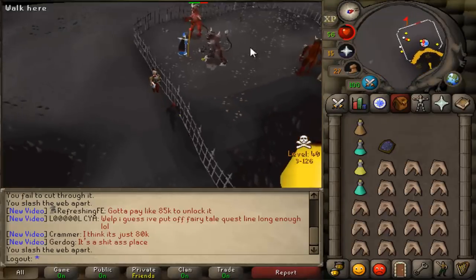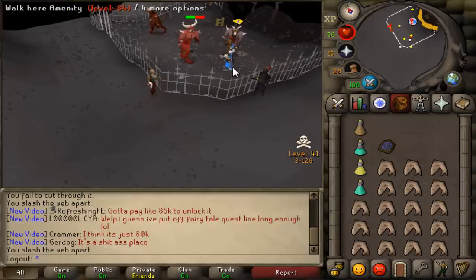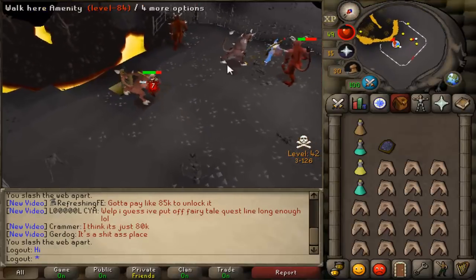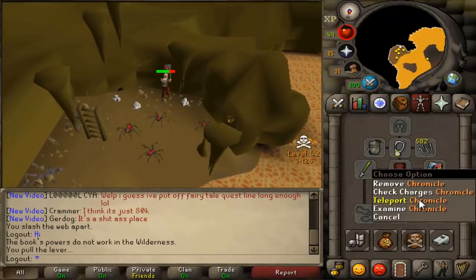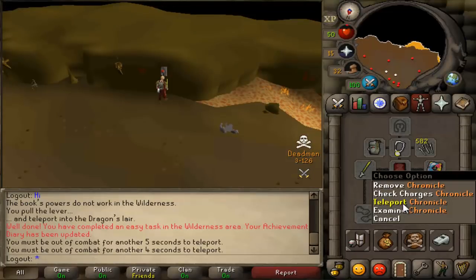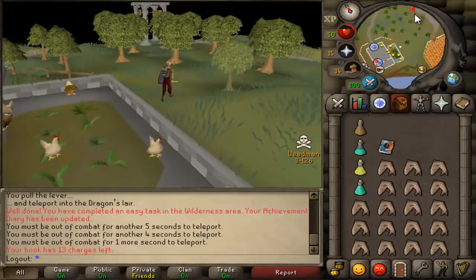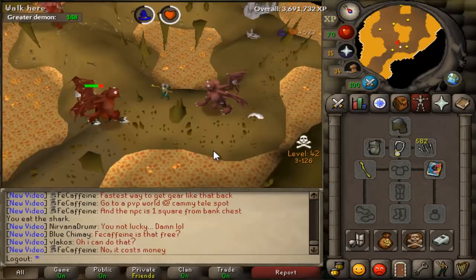I didn't bother to check how many charges I had on my staff - I probably should have, but I had only like 70. So I traveled all that way just to get 70 casts in and had to go bank. On my way back, I ran into Amenity, who was killing lesser demons. He's a streamer who PKs a lot - semi-famous PKer - so it was cool to see him. I figured the quickest way back to Varrock was to go to the KBD lair and teleport. When I teleported in there, I didn't realize I had a delay. If KBD would have shot me I probably would have died, and there were also people in there killing KBD. But I made it out safely. Grabbed a new starter kit staff and started killing the Greater Demons.